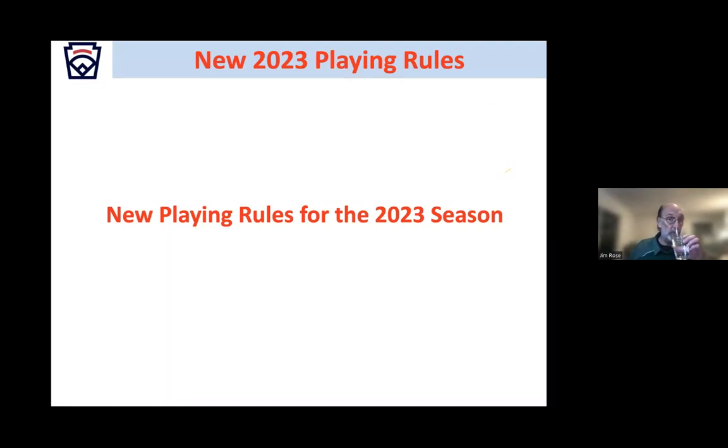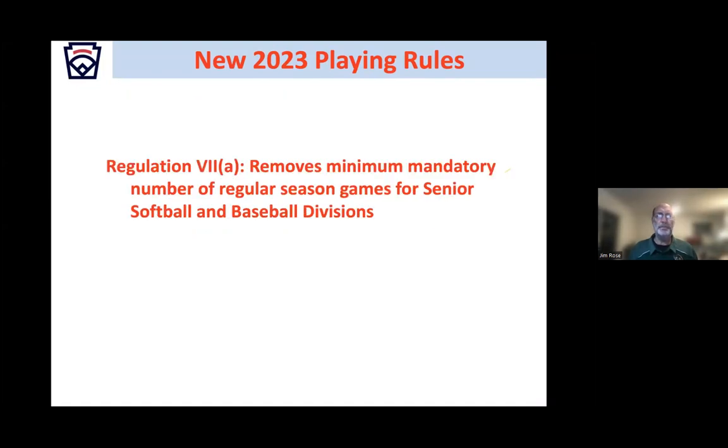What is new in 2023? Every year we get new rules — for the regular playing season there aren't a lot, but there are some important ones. First, for senior divisions of baseball and softball, there are no longer minimum mandatory numbers of regular season games a team must play. A senior softball or baseball team can now play zero regular season games and still play in All Stars. For all other divisions, requirements about how many games each team must play still apply.